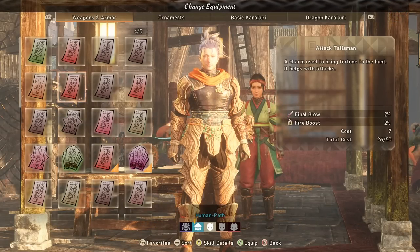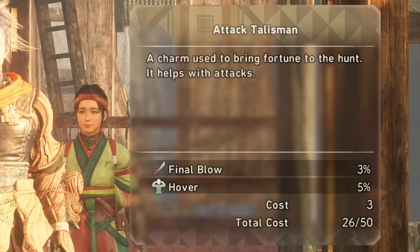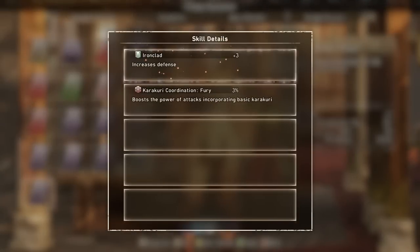You can get talismans of the same skill, but with increased power. Take this talisman — it has Final Blow 2% on it, whereas if I go up one talisman, we have another Final Blow, and that has 3% on it. So how do you get more talismans, and how do you get talismans of higher value with higher percents on them? There are actually a few ways.